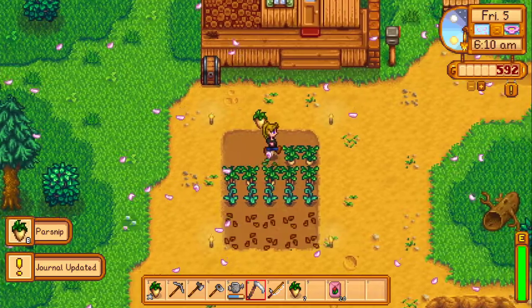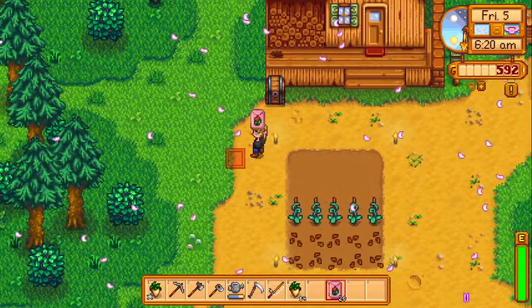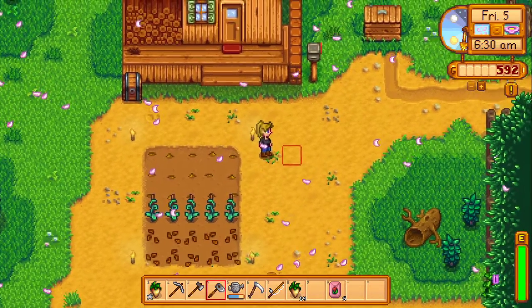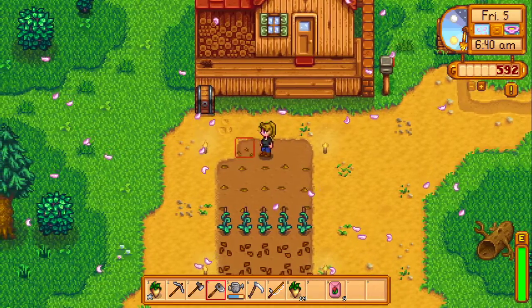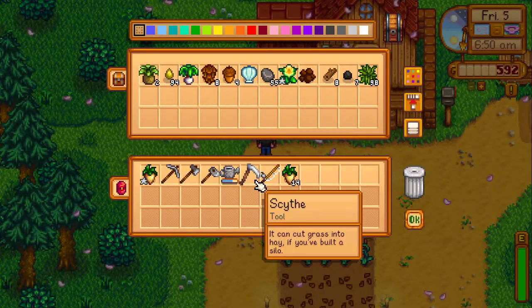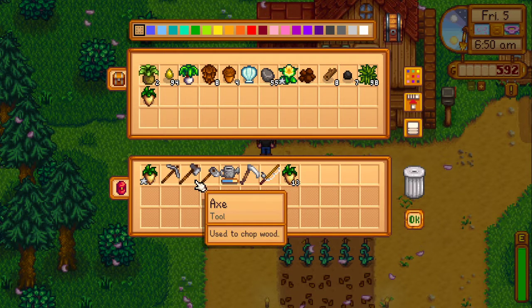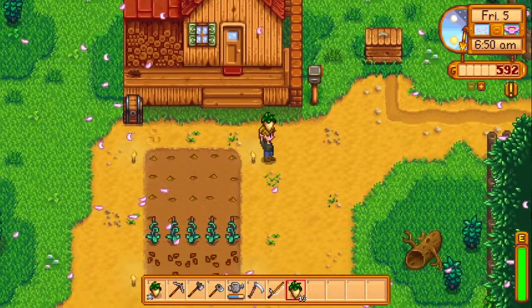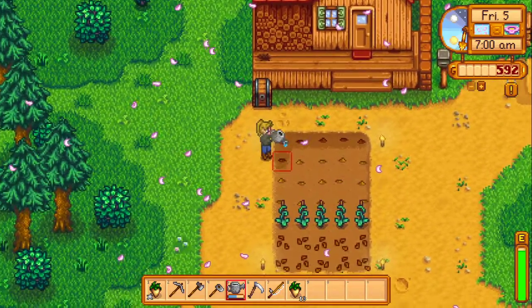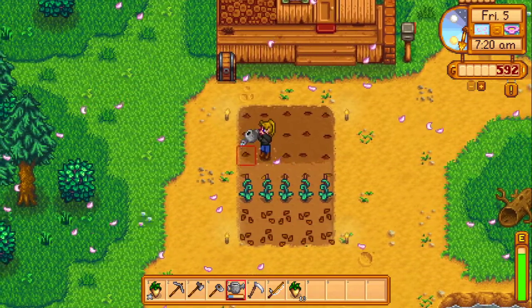There's the parsnips, finally. The beans are not quite done growing yet. That's alright. This gives us some space to start on our tulips. Guys, gotta have that tulip farm. So we need to keep one of these for the community center. The rest we can sell. I don't think there's any need for tulips or parsnips otherwise.